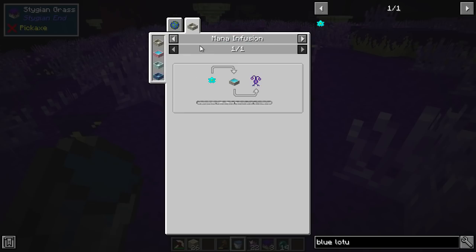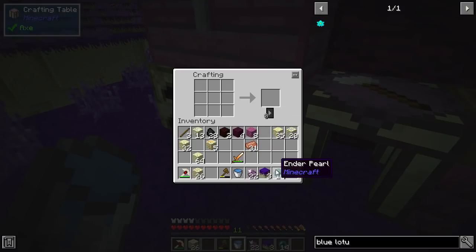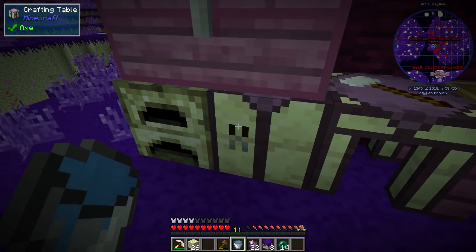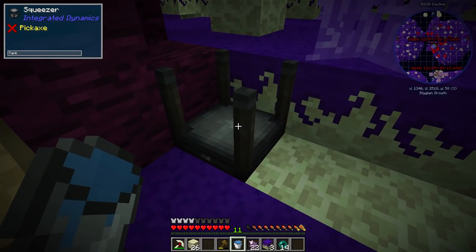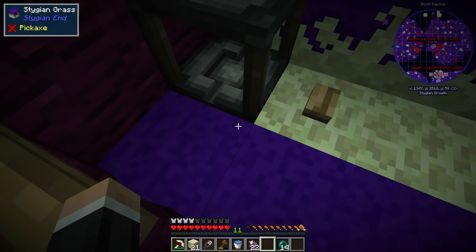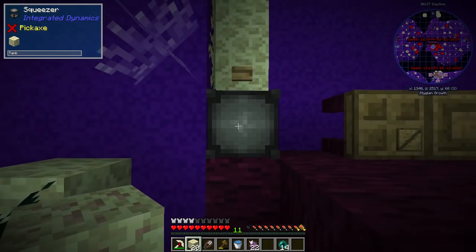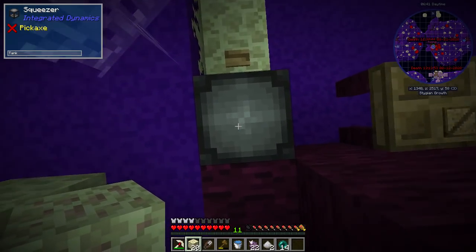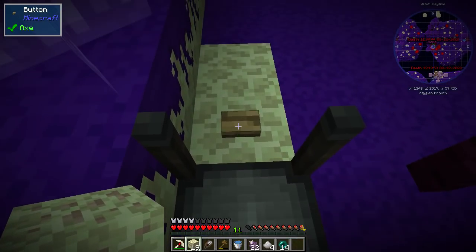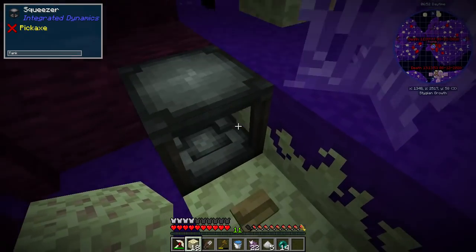Blue lotus - okay! I've seen these - there's one here. Oh that didn't do it though, I'm confused. Do I need shears? Is that what I'm missing? Can we make wooden shears? No. I still don't understand how that works. Let me figure out how this squeezer is meant to act so we can get a blue lotus. I remember now - you need a redstone signal, completely forgot! It's been a fair while since I've used one of these. I usually avoid it because it's a lot of manual work.